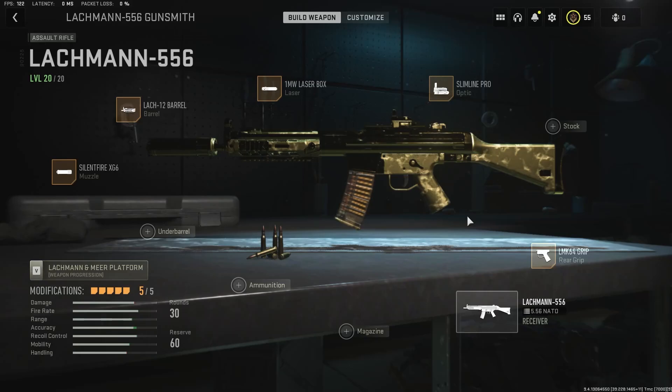What's good everyone, it's Smudgy here. Let's talk about our final AR to get gold, and that is the Lachmann-556. In order to unlock the Lachmann-556, you have to use the battle rifle version and unlock it to level 13, and then you unlock the 556.